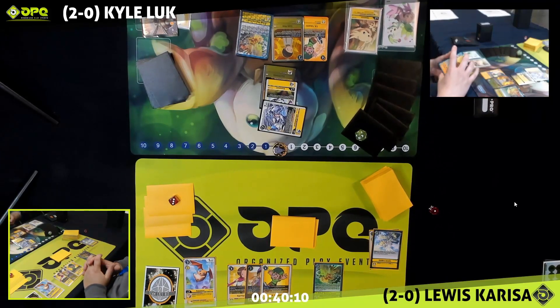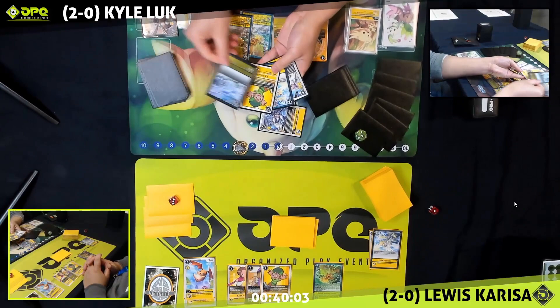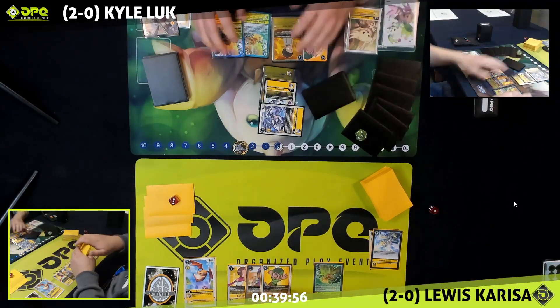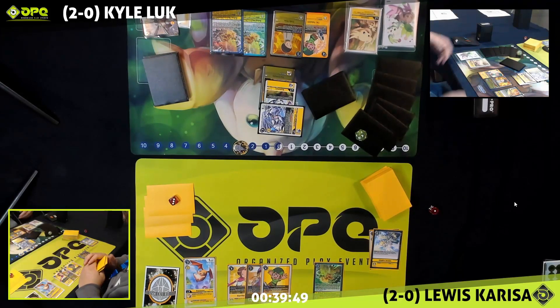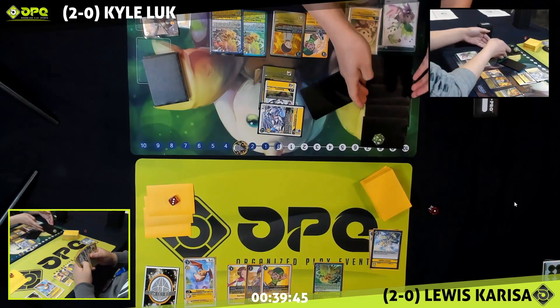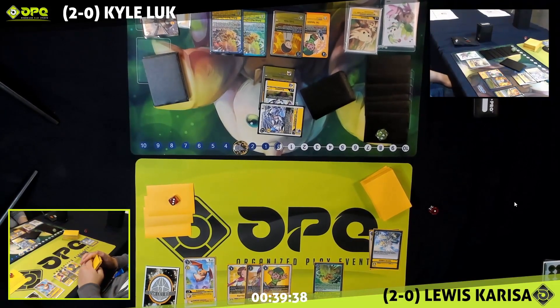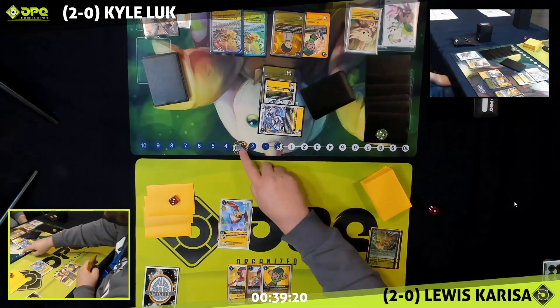Both players have started 2-0 — good for them. This is one of the top decks in the format. Now here's an interesting one: a second yellow memory boost. Kyle can stash them — they can both be activated at any point after this turn, giving an extra two memory each. So Kyle can at some point have a burst of four extra memory, and that's huge. Generally turns start with three memory or so, so boosting to seven gives you plenty of options.